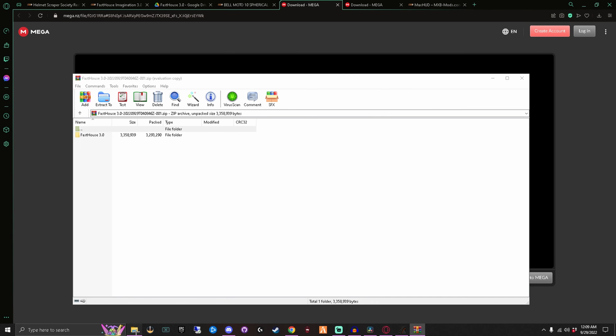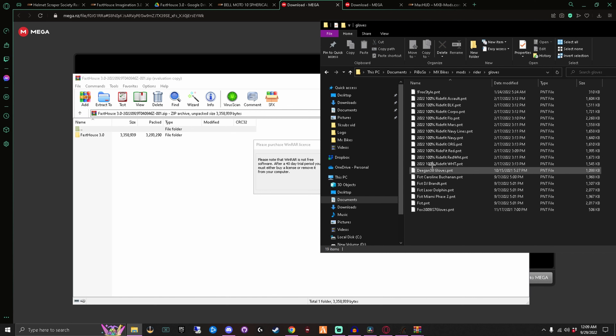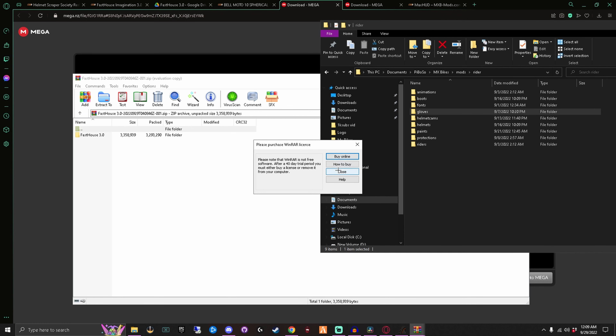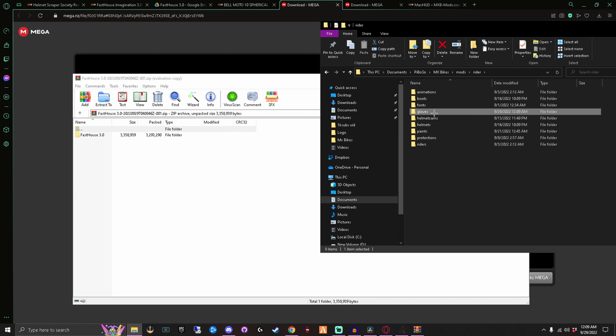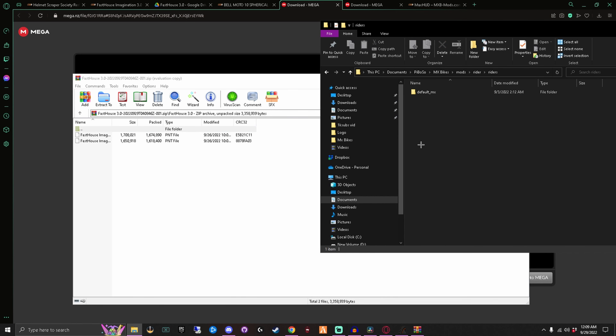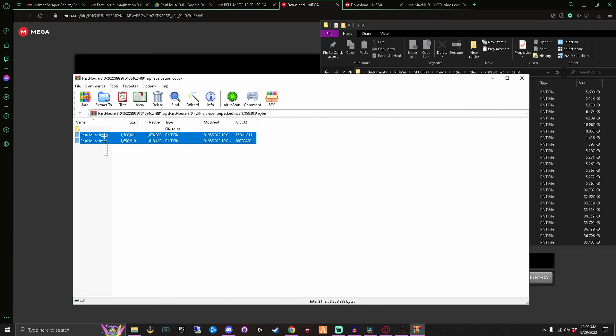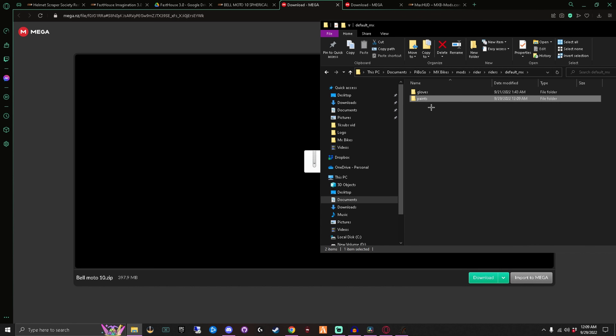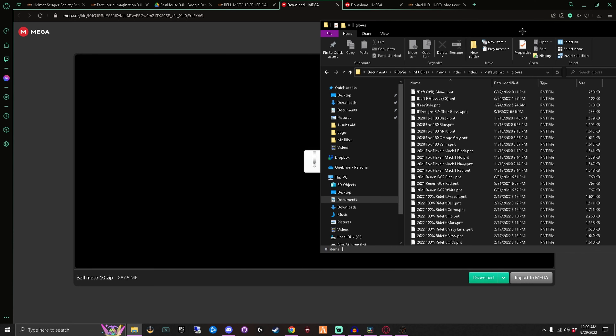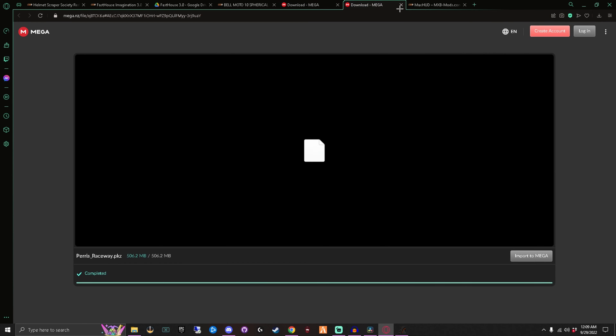Installing gear has gotten a little different since the game first came out. You'll see there's a gloves folder in the wrong place - none of those will load up. I've moved these over to where it's actually supposed to be, but haven't deleted the old ones yet. Pretty much just forget about that old folder. For this Fast House gear set, click Riders, Default, MX, Paints, and take those two PNT files and drop them in there. That gear is ready. Gloves go into Riders, Default, MX, Gloves - that's where the game actually picks up gloves from.